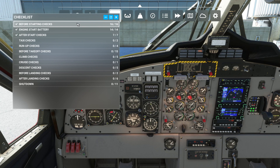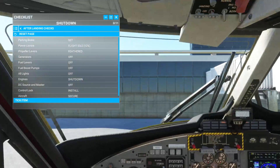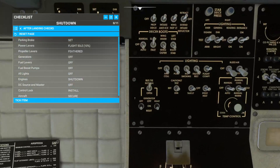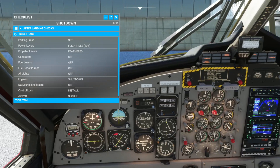So that's the procedure there. I'm going to go ahead and shut her down as per checklist. Parking brake is still set. Power levers to flight idle — bring them back a bit. Props feathered — bring the props back nice and slowly. Get up to our panel here, turn off our generators — left and then right. Never want to do things too fast in these airplanes. Fuel levers off — go left and then right. That'll kill our engines. Boost pumps — turn those off, same way we turned them on.